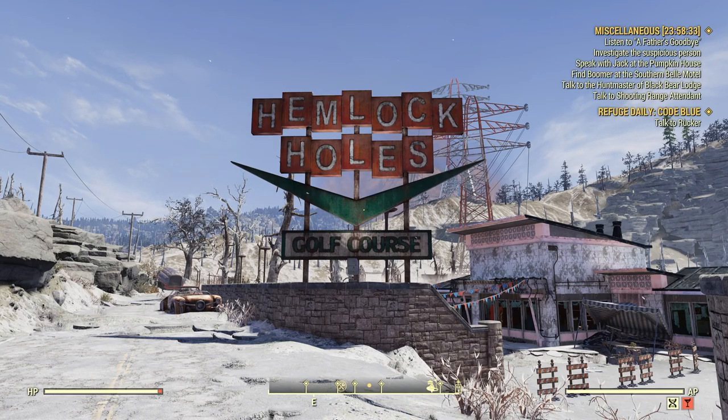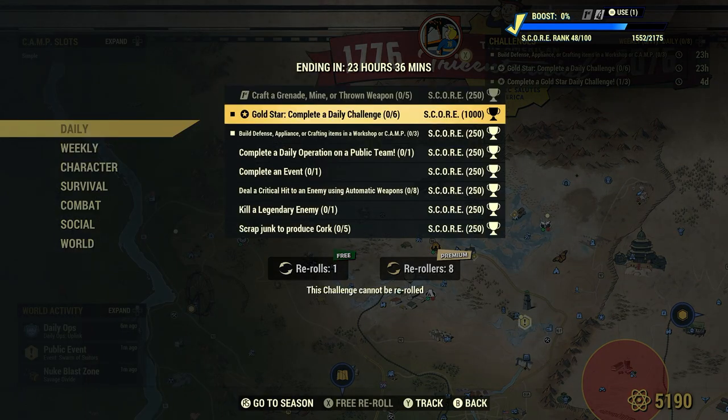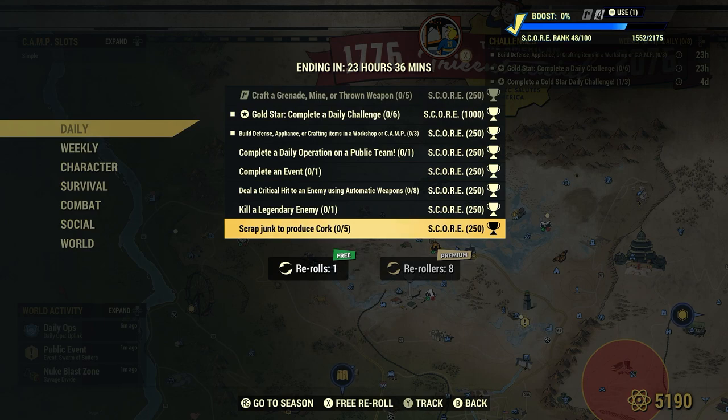Welcome to Fallout 76. Once in a while we'll get a daily scrap junk to produce cork — five for 250 score.